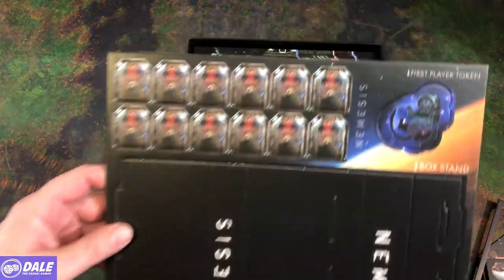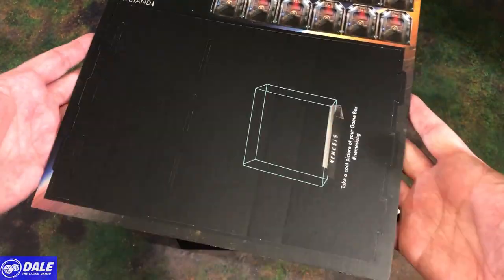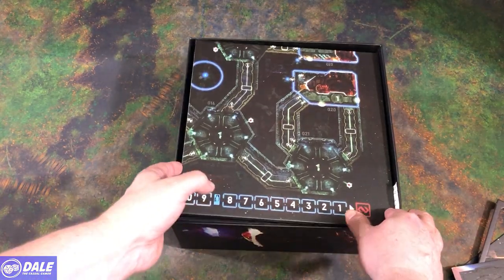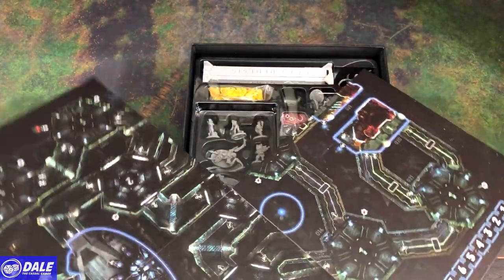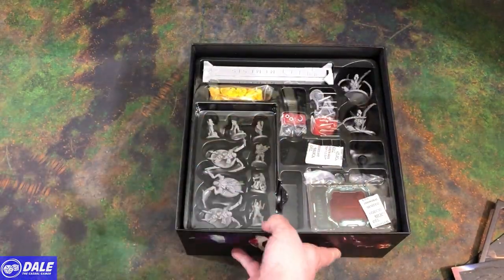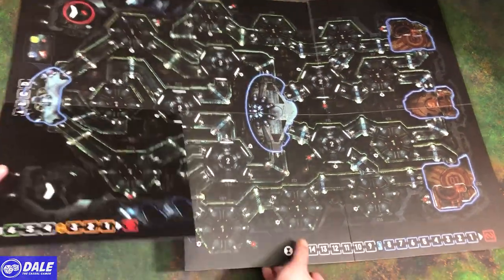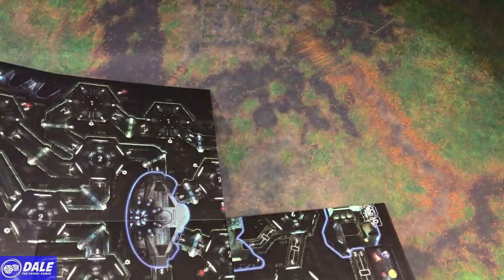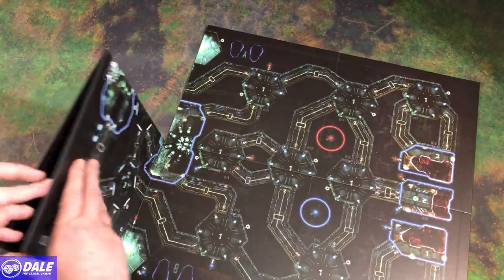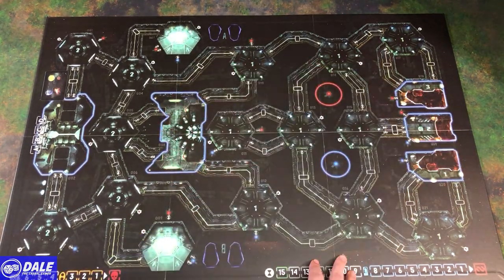We've got a buck stand, a first player token, and some doors. Then our main map board, which is going to be too big for my camera view. It is dual sided. Here's one side of the board — coming in closer, you can see the little rooms where tiles are going to go and passageways in between. On the other side, some things are rearranged a little bit.